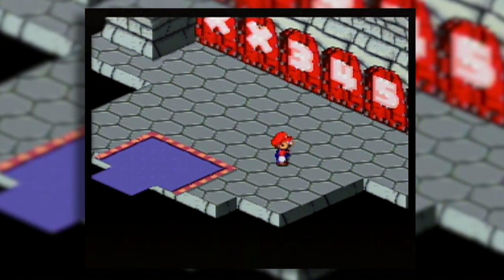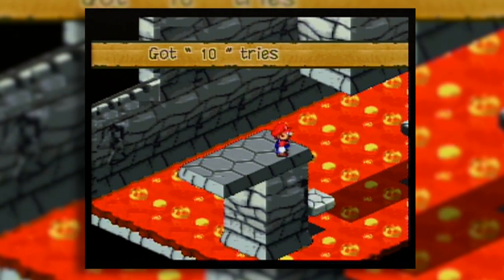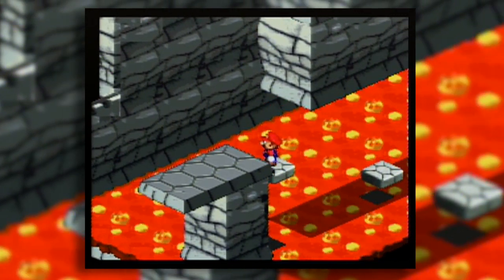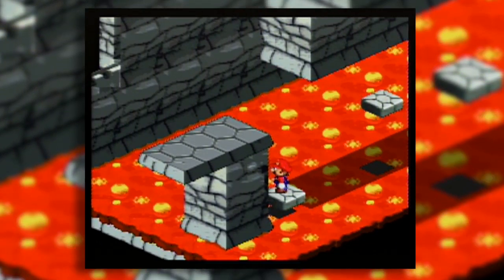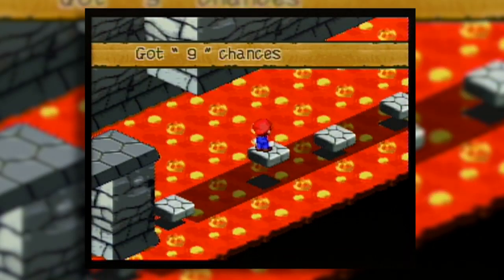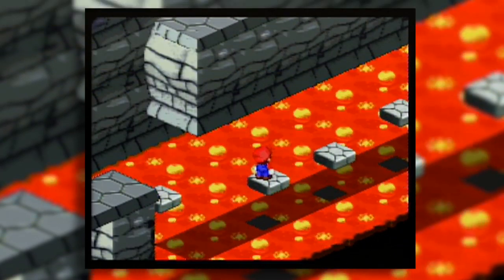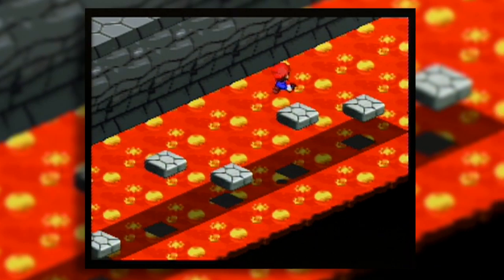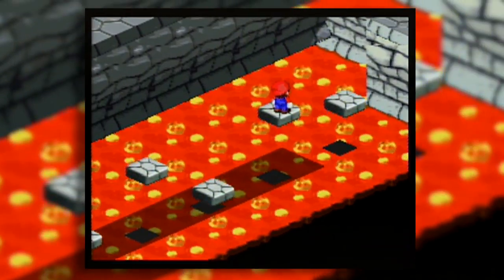Alright, here's the next action stage - more platform jumping. The best hint I can give for this one is to only jump when the platform you're jumping to is higher; otherwise, you'll tend to overshoot. And that's why I failed that one.